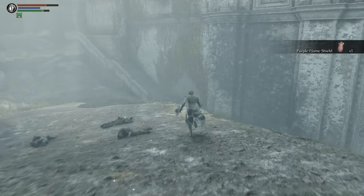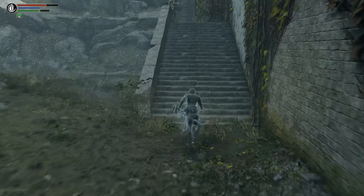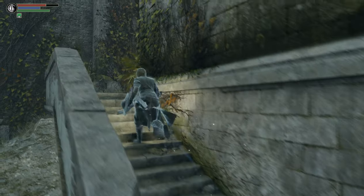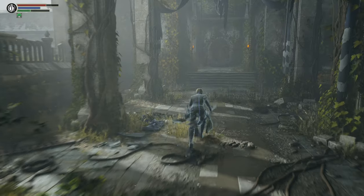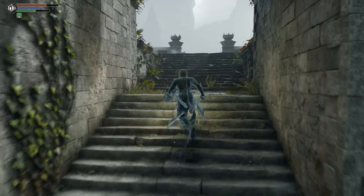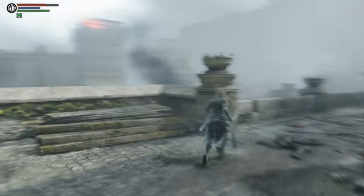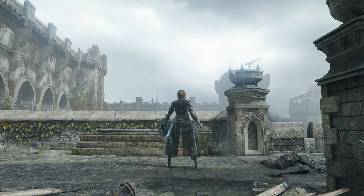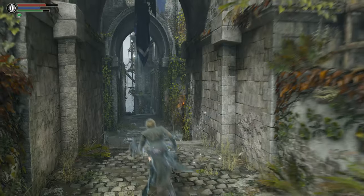Purple Flame Shield — duck for cover. So now we're going to do it one more time. And once we get up to the item that's being guarded by the tail, that's where it gets kind of tricky. But believe it or not, you can get the item that's being guarded. It's a very, very good item that you want to get if you can. It's pretty easy to get, actually. You're going to be completely flabbergasted when you realize the trick to getting this item — it's kind of silly.